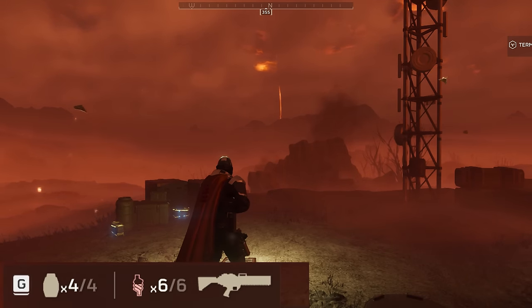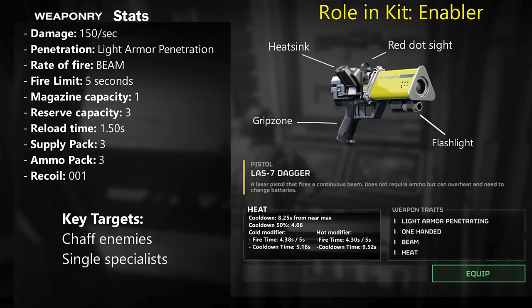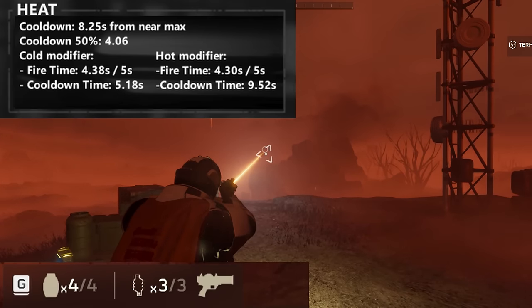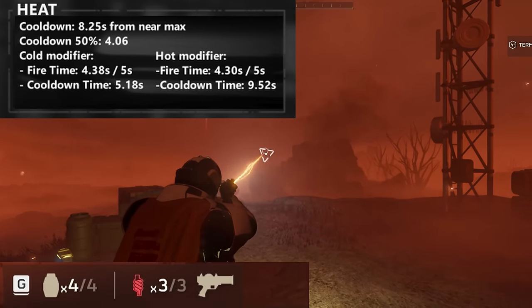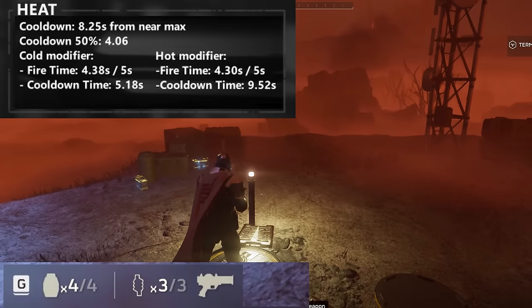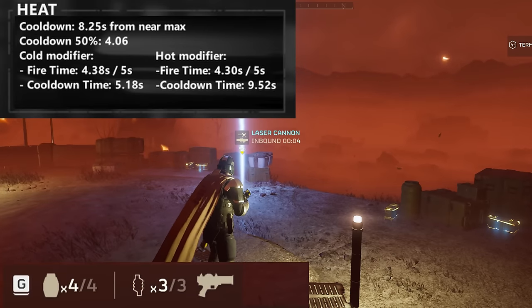On cold planets, firing about 4.38 seconds of a total 5-second capacity gives a cooldown of 5.18 seconds. On a hot planet, that same roughly 4.3 seconds of firing gives a cooldown of 9.52 seconds. As you go from a standard planet to a cold planet, the cooldown time for max heat approaches the actual firing time, whereas on a hot planet it gets much worse — you have to spend a lot more time waiting or use heatsinks more often.